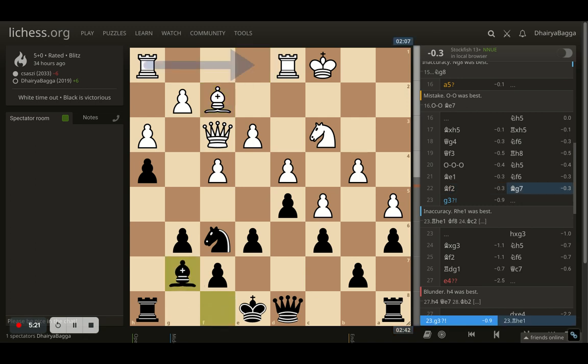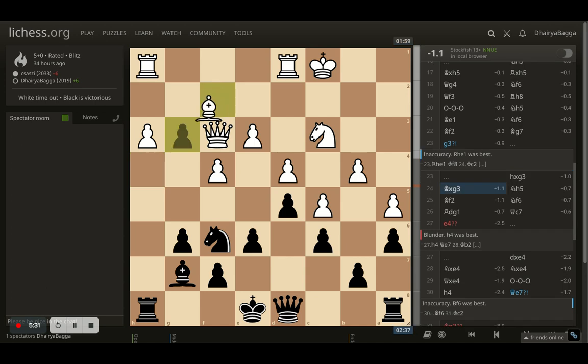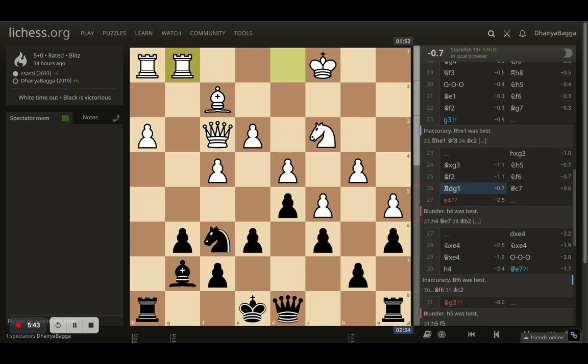Opponent plays bishop to F2, and I play bishop to G7, eyeing towards the queen side diagonal. Opponent plays G3, trying to break open. I take the pawn, opponent takes back with the bishop. And now again, knight to H5, attacking the bishop. Bishop goes back, and I got the knight back again. Not doing much, but just playing solid — not letting opponent come into my zone either.